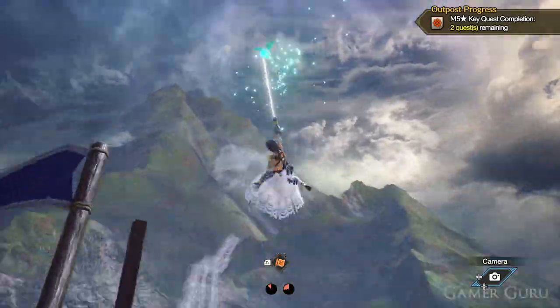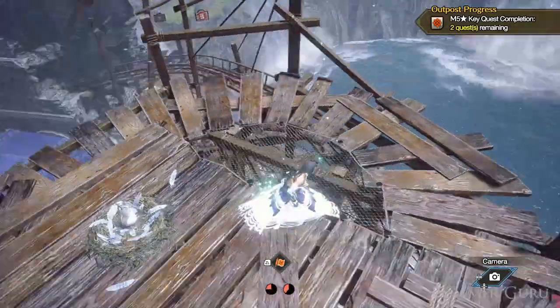On top of this tower there's going to be a baby white Cahoot. This is going to be the third one we need to complete the request.